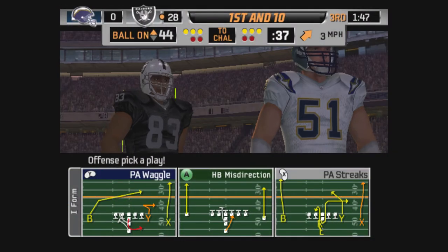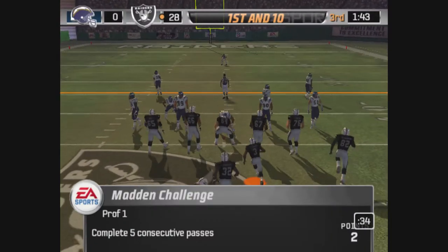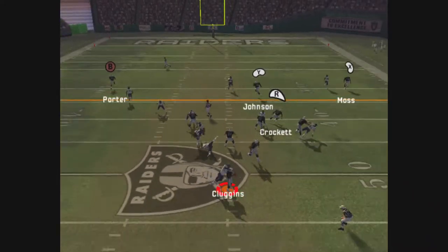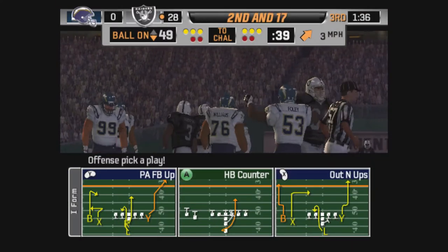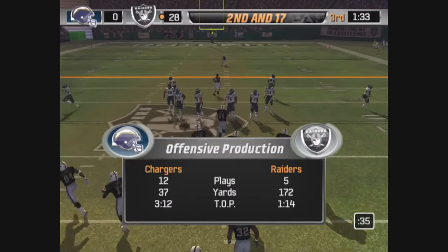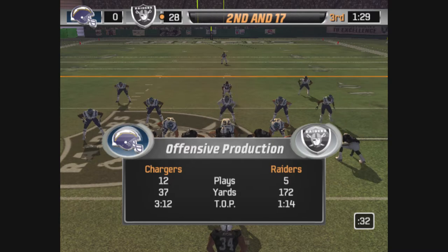Get some time in the pocket and be patient with it — don't force it into coverage. On the carry, pressure coming — the rush gets him from behind. Can't get the ball away, just take it down for a loss. Now the defense gets into the backfield, but you've got to be able to move your feet, avoid the rush, to give yourself a little more time. He just didn't do it.